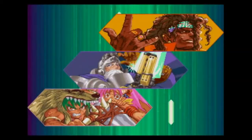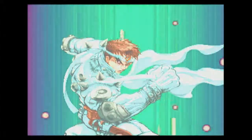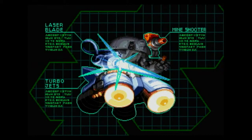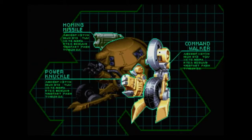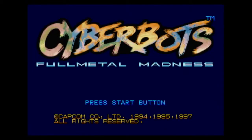There we go — the fun Capcom logo. Captain Commando — whose name came from Capcom. You get a bit of pre-rendered footage showing off the various characters. Here's the main character Jin. He was recast for Marvel vs. Capcom when they made him a playable character as himself rather than piloting the robot. And he is voiced by the famous Toru Furuya.